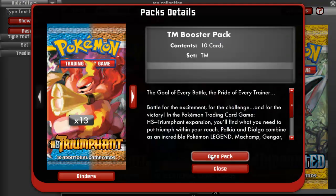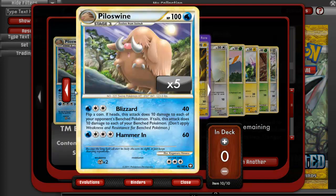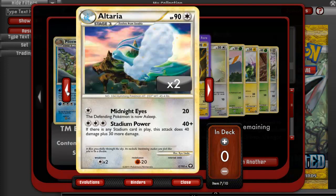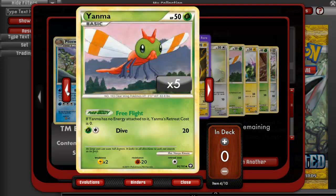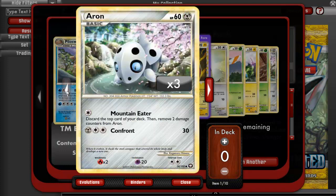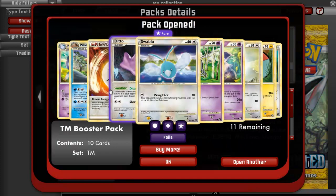Let's go with the Triumphant open pack. The first one we get is a Piloswine, a Machoke, a Junk Arm, Altaria, and an Electrode Prime. Very nice. I'm not a big fan of him, but he is a Prime and he is awesome looking at least. A Pidgey, a Yanma, a Magnemite, a Bellsprout, and an Aeron. Very nice. So we already got one Prime on the first pack.